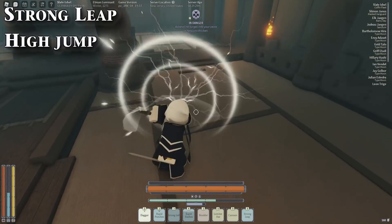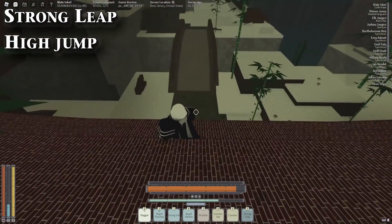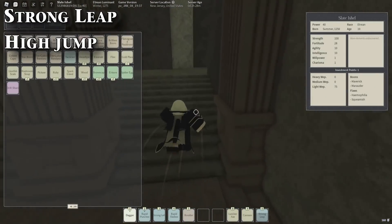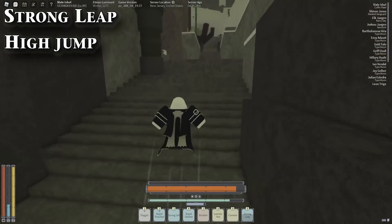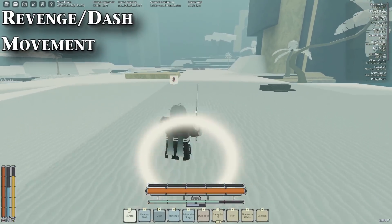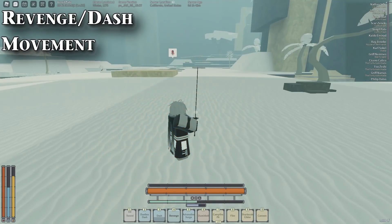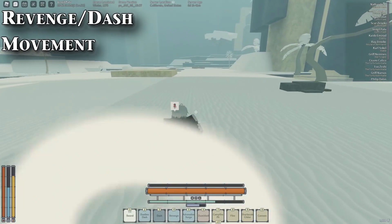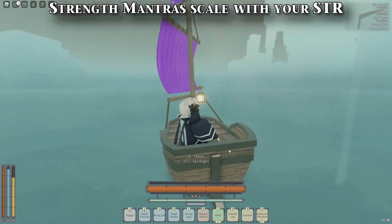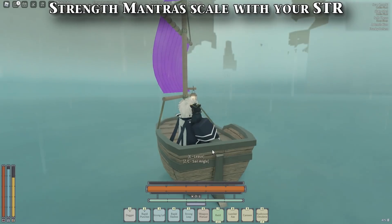The mobility move you can get with a lot of Strength is Strong Leap — it's pretty much like Flame Leap, doesn't do damage, but if you reversal spark it, it can slam into the ground and do damage to those around you. You'd still want to jump with it anyway since it's your only mobility. The two other moves for Strength are Revenge and Dash — they're movement options that send you forward, pretty much the same thing except Revenge does some damage and goes further. Overall the strength mantras scale off of your Strength stat, so higher Strength means more damage with your punches.